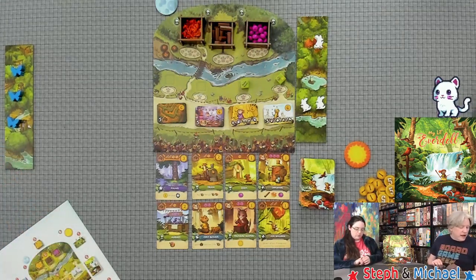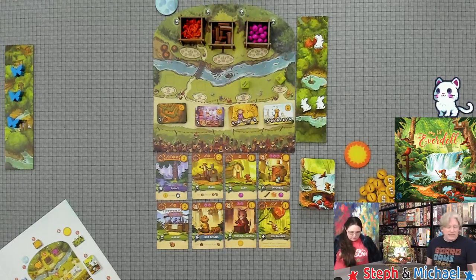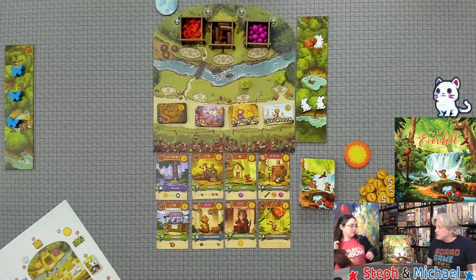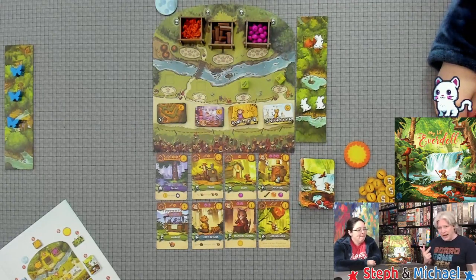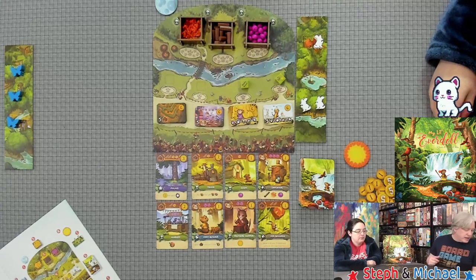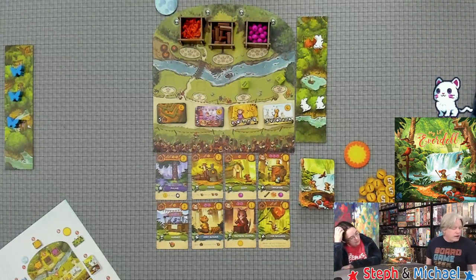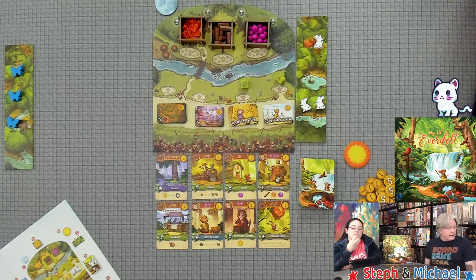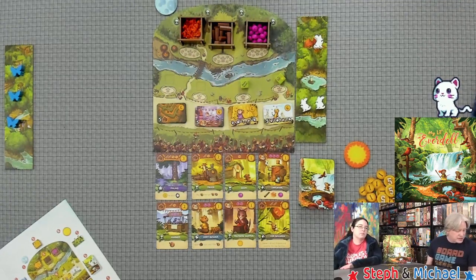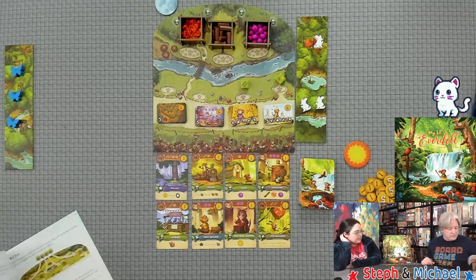Each player gets a home board. There are two options for giving younger children an advantage to help balance the game against more experienced players or adults. For a starting bonus, children can begin the game with a resin, a twig, and a berry. Additionally or alternatively, you can let them begin with a captain card and/or a fort card. Those cards count toward achieving parades and will activate just as they would normally during the game.